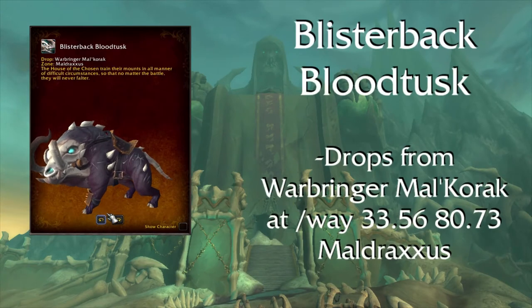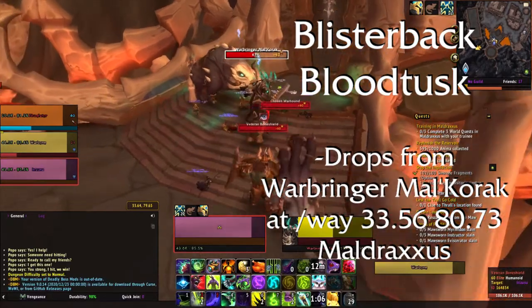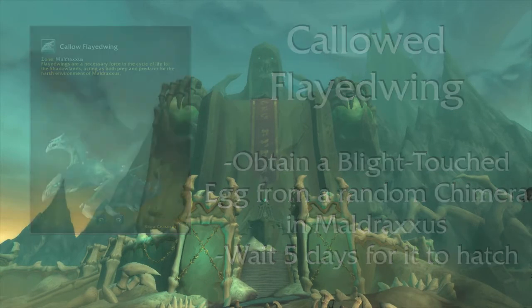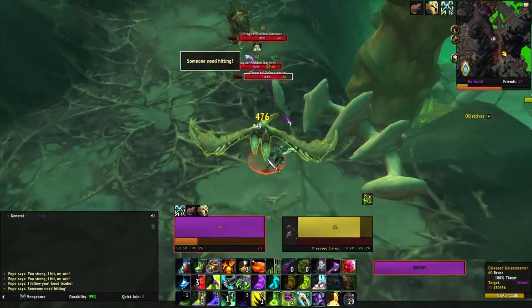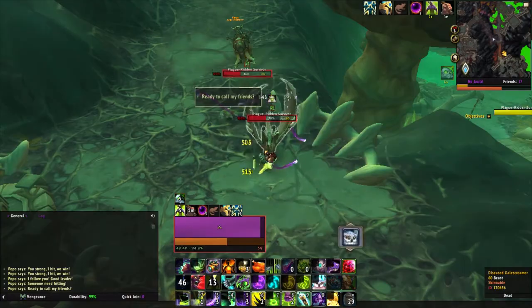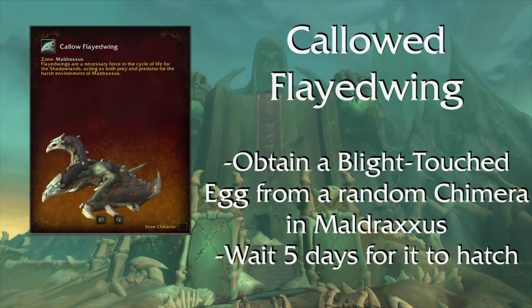Blisterback Blood Tusk — this mount drops from Warbringer Malachorak at these coordinates in Maldraxxus in the Spire of War. Frayed Reins of the Callow Flayedwing — Chimeras around Maldraxxus have a chance to drop a Blight-Touched Egg. It will take 5 days to hatch and after it does, you will get your mount. As of now, it seems to be a 100% drop chance.